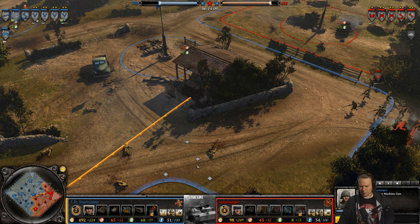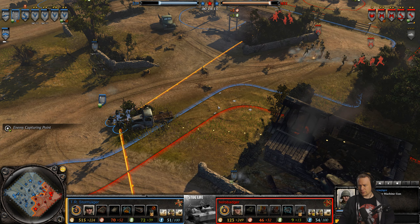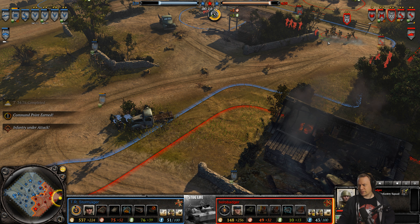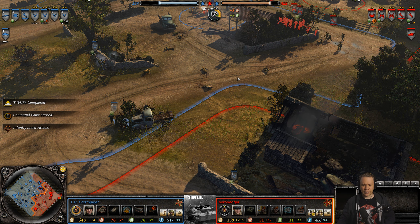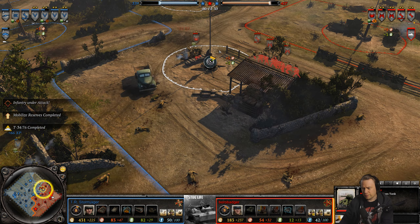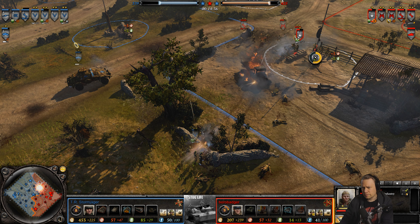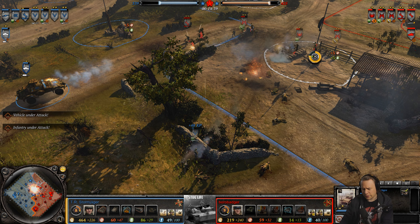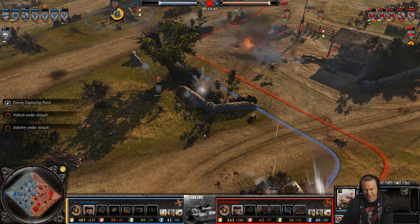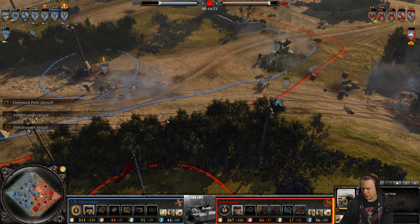Stormjager now has double fuel — 39 fuel income. The enemy is taking our territory. Walking into this — oh, spotted it too late. A man dies meaning the rest of the squad is not getting suppressed. Help has arrived. The 2-2-2 — oh, Stormjager picks the German mechanized doctrine with spotting scopes and Panzer IV command tank available, plus emergency repairs.